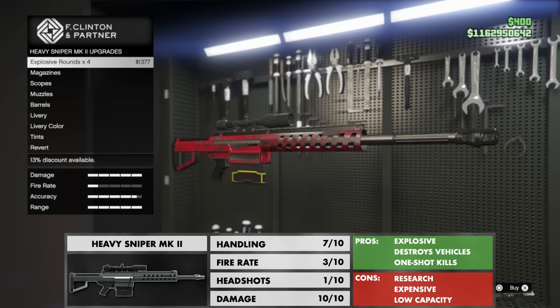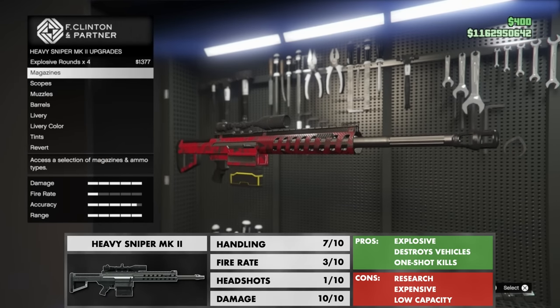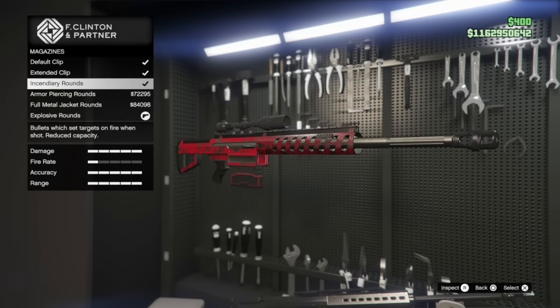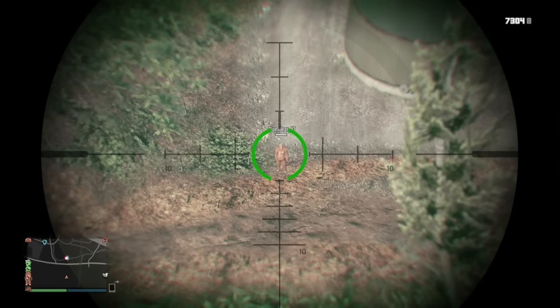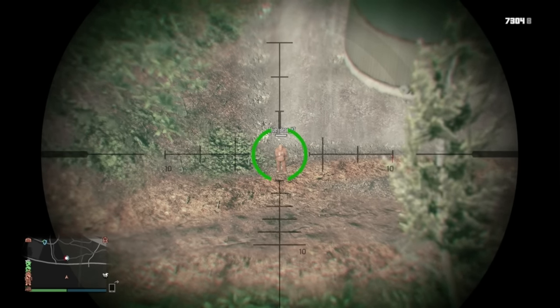There's only one sniper you need and that's the Heavy Sniper Mark II. There are a range of special ammo types, one being armor piercing. At a reasonable distance both the armor piercing and the standard ammo can be one-shot kills.